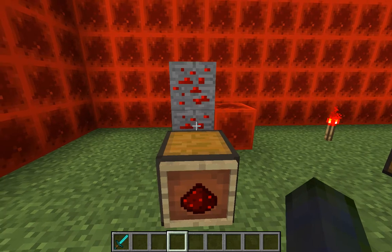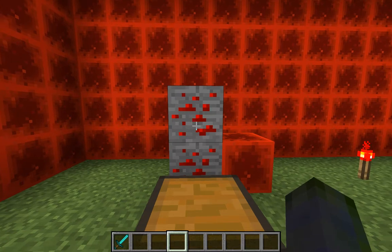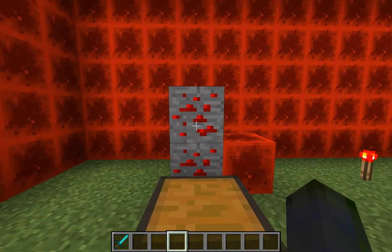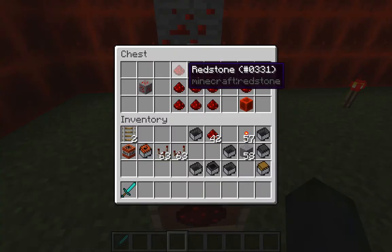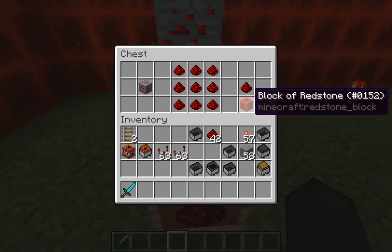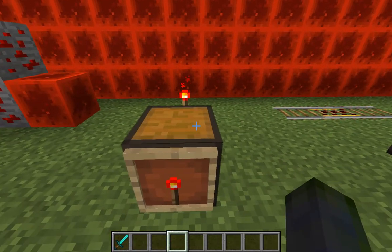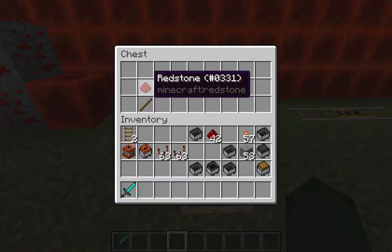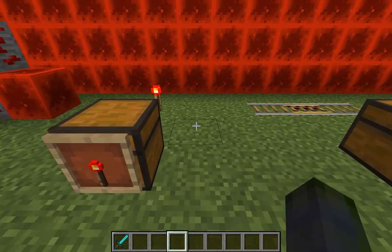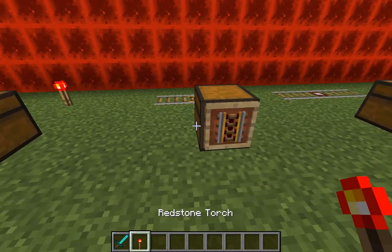First off, to even begin you need to mine some redstone, which requires at least an iron pickaxe. Look for redstone ore blocks and they'll drop redstone dust. Filling up the crafting table with redstone dust creates a redstone block. The redstone torch is also very easy — just a stick and redstone dust in that recipe.